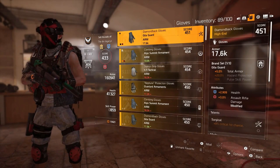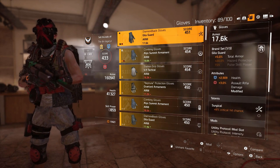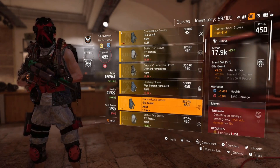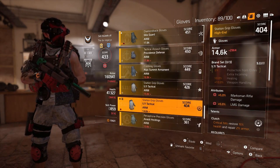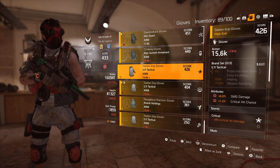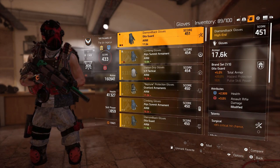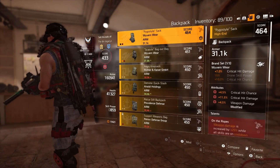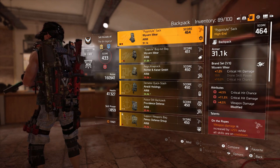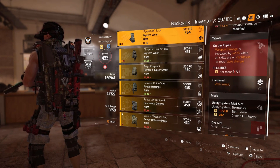On the gloves I have health and assault rifle damage rolled onto them, and they came with Surgical which gives eight percent crit chance. You could try to get Clutch on there, or there's a talent that gives plus five percent weapon damage - I think it's Devastating. But it's the Surgical talent that allows me to cap out my crit chance on my assault rifle. The Wyvern piece gives seven percent critical hit damage and came with crit chance, crit damage, and headshot damage - but I rolled the headshot damage out for weapon damage.